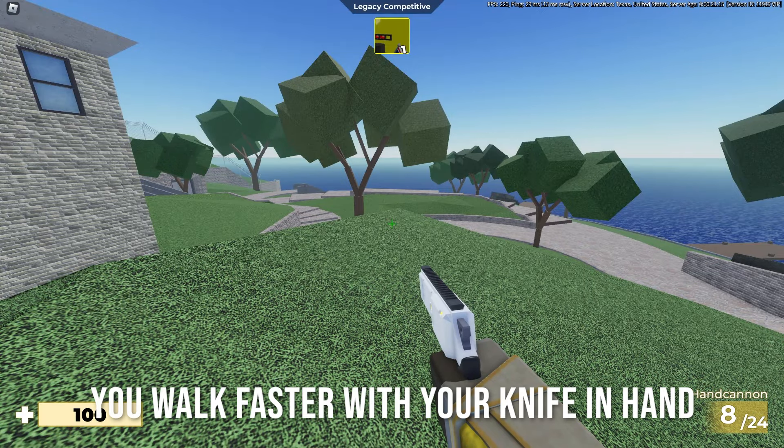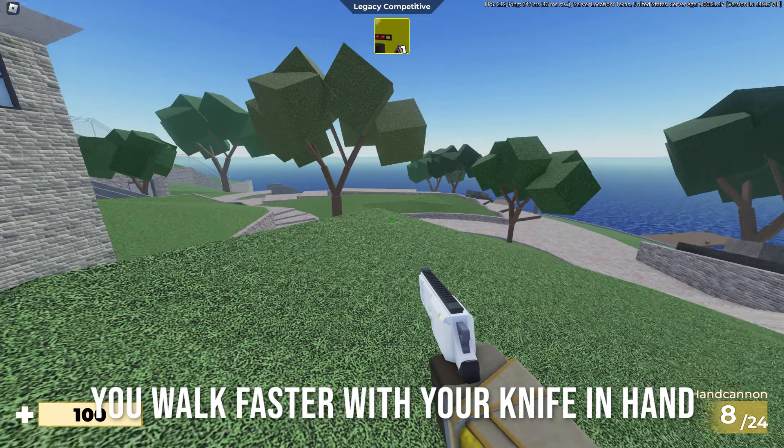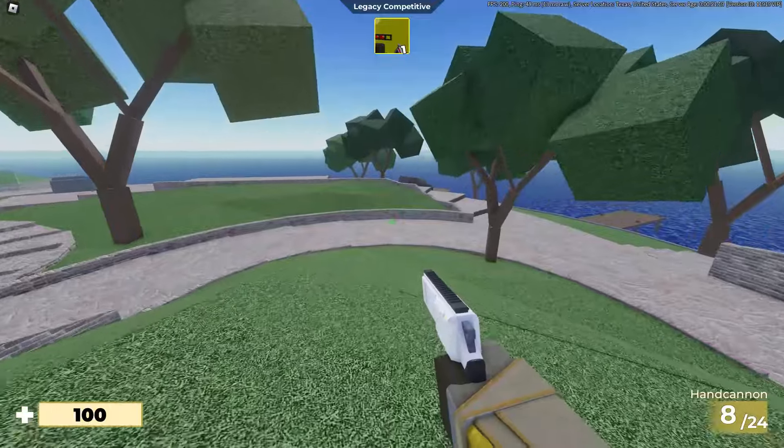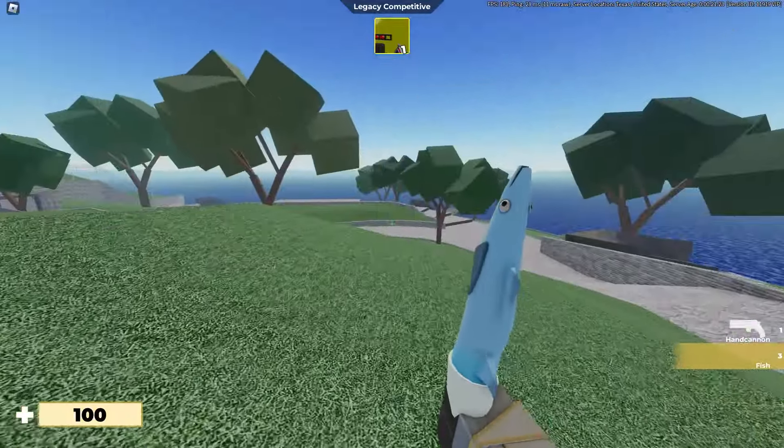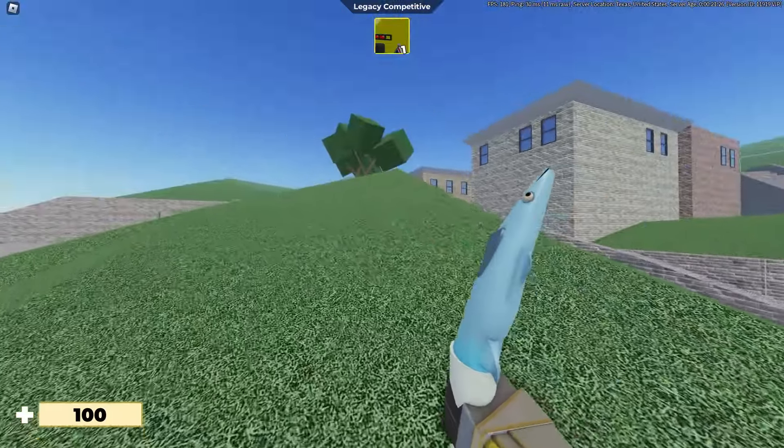Tip number one: you are actually slower with your weapon than you are with your knife. So if I run like this, it's quite fast, but if I run with my knife, it's even quicker. You might not notice it, but it's there.